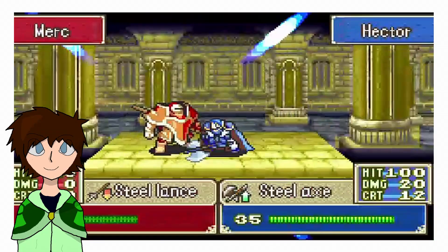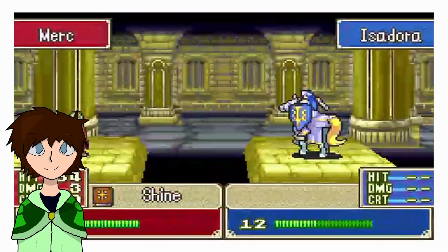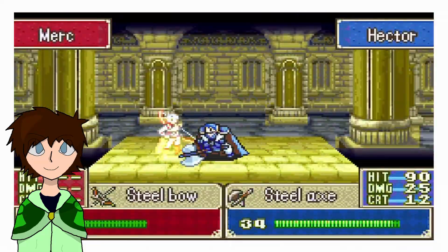Chapter 21. Another defense chapter, but this time we're defending Niels, who's suffering from chronic sleep deprivation. We watch as an enemy dual-toned haired wyvern rider meets the sharp end of Hector's axe, and watch his old ally suffer from enemy overgrowth and collapse to the pressure.